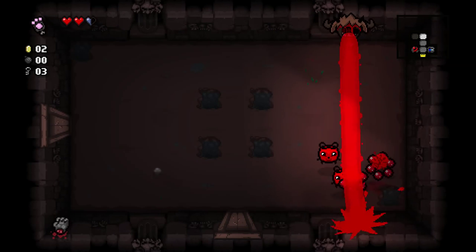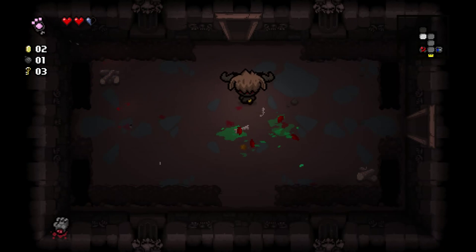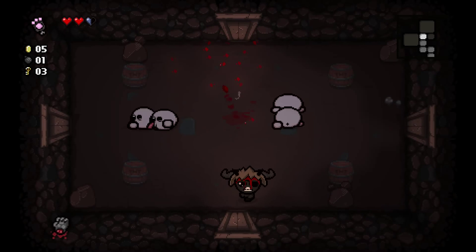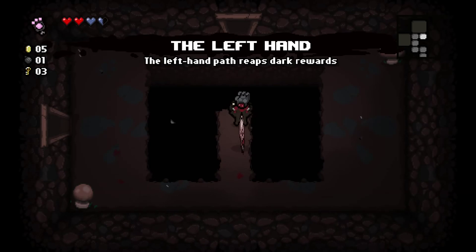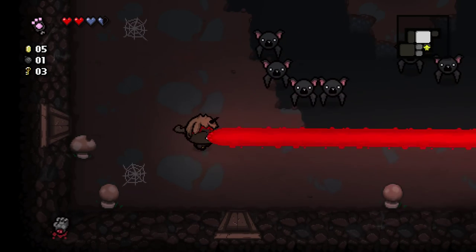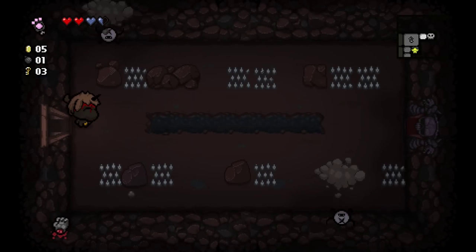There was a glitch where you would lose your charge when you went through a door, but now that's all fine. So we're one third of the way to becoming Guppy. We have Goat's Head, which guarantees us Devil Rooms after every floor, so we don't have to worry about taking Red Heart damage anymore. This item used to affect the drops you got from chests. I'd love to blow up some of these rocks but I only have one bomb — I want to save that for Tinted Rocks.